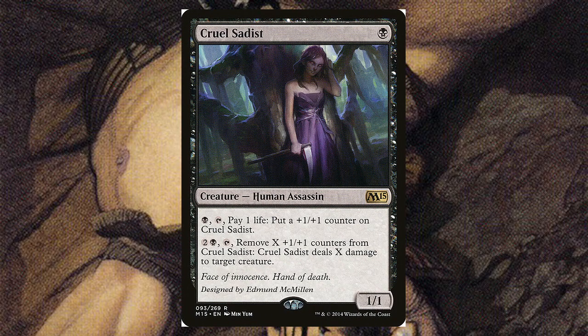Cruel Sadist — for one black, it's a 1/1. You can tap it and pay a black and one life to put a counter on it. Then for two generic and a black, tap it, remove X plus one plus one counters from it, and deal X damage to target creature. That's pretty cool — a scalable ping ability that builds up over time.